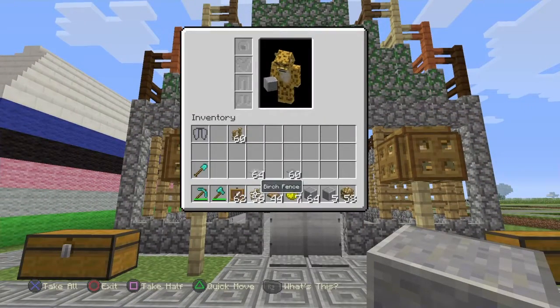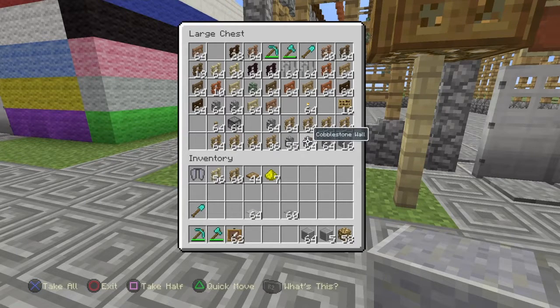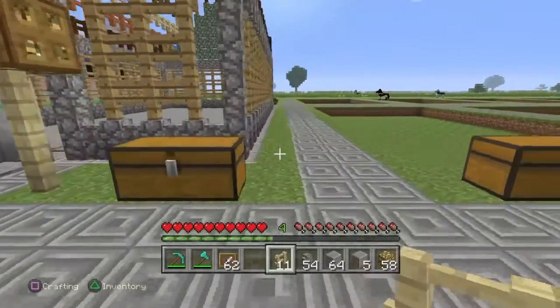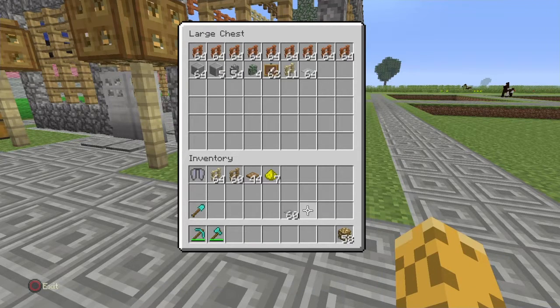We got one little spot here, and we need to add in some kind of — let's add in stone. That will give us a nice little design there. I like that. Let's put everything back that we don't need.